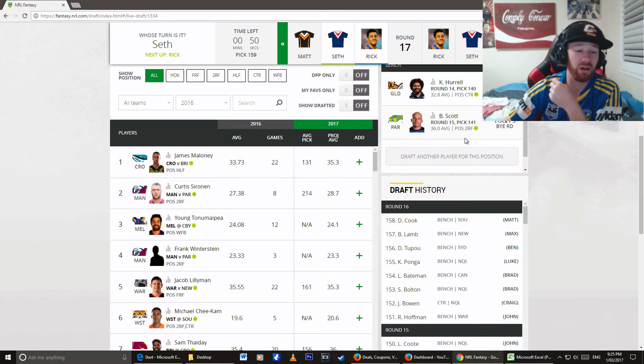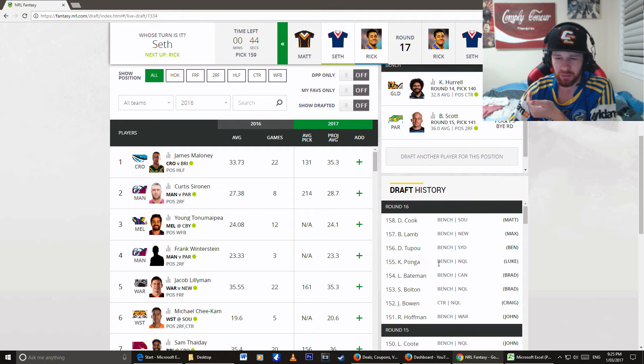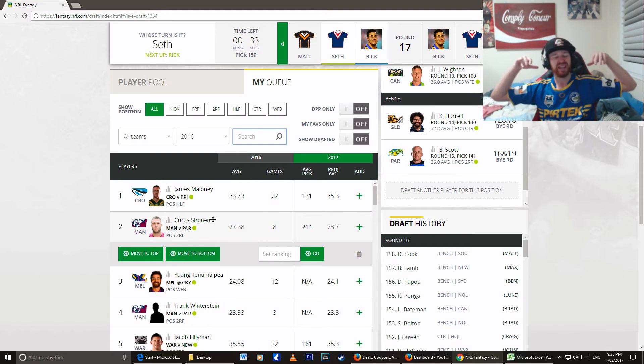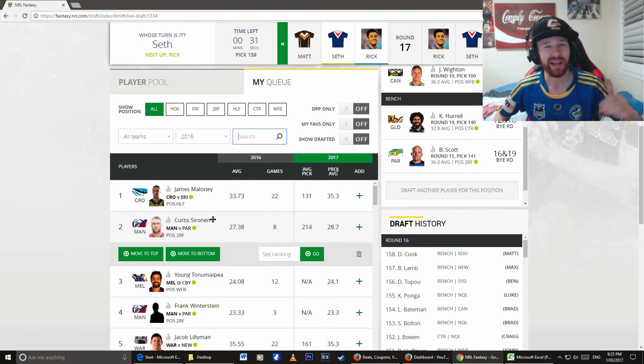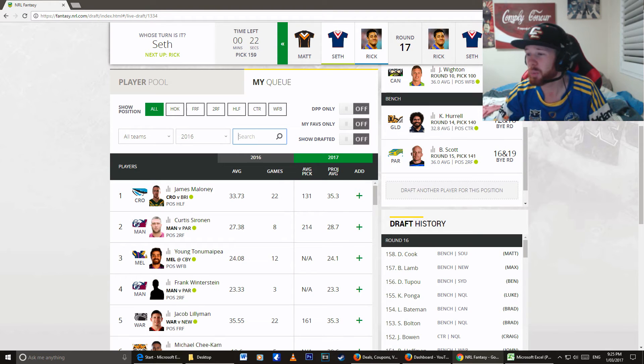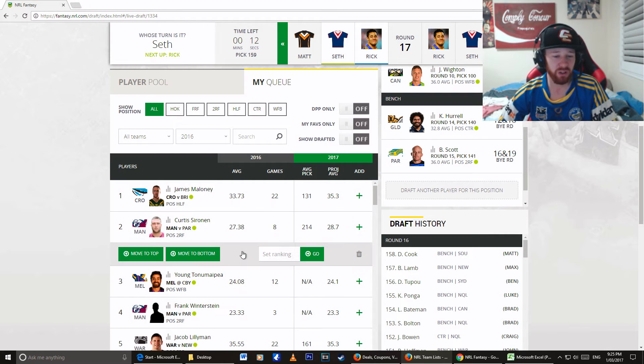So James Maloney is still available. Austin got picked up by someone recently — is he still around? No, he's not around. But there's been a lot of picks in between. We're about to pick, so I want to pick up Young Turnamapia — everyone's overlooked him, he's our diamond in the rough. Why? He's actually starting fullback for the Melbourne Storm. And unless Billy Slater comes back, which I think is a little bit unlikely, he's going to be sitting in that spot permanently. Young Turnamapia has still been named there, so I'm definitely going to be picking him up.